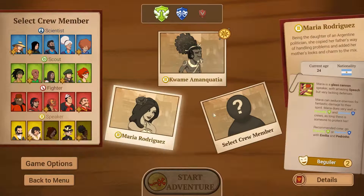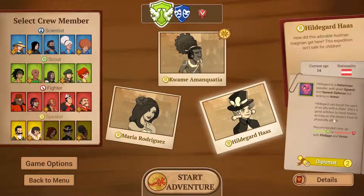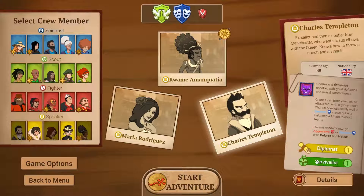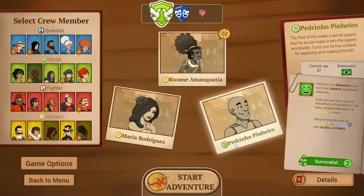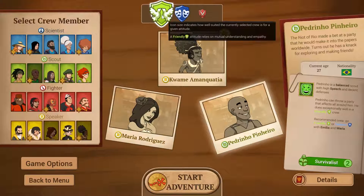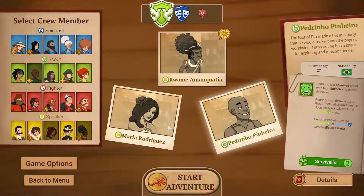I'm going to take Maria Rodriguez, who is another friendly person - a glass cannon who has amazing speech but lacks defenses. She's a beguiler. And then I could take Haas - she has good speech defense and armor and can boost the spirit of my allies. She's a diplomat. I don't necessarily know if we need two diplomats or two beguilers. I think I'll go with Pedrino - a Brazilian, an Argentinian, and someone from Ghana. We are going to be very, very friendly. This icon shows how suited the group is for being friendly, relying on mutual understanding of empathy. We're just going to go all out free hugs. Let's start the adventure.